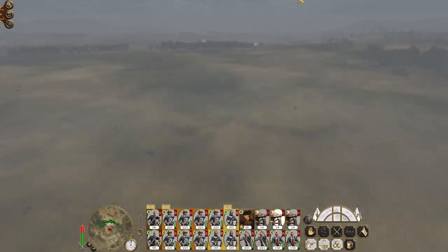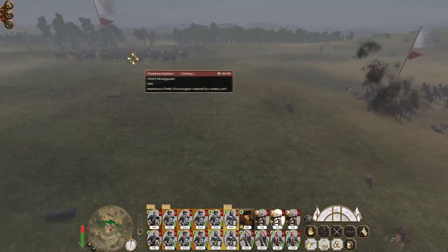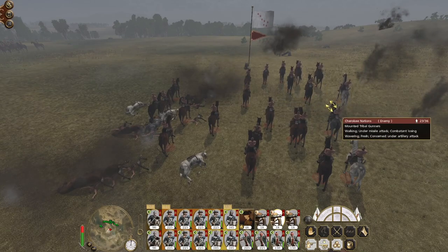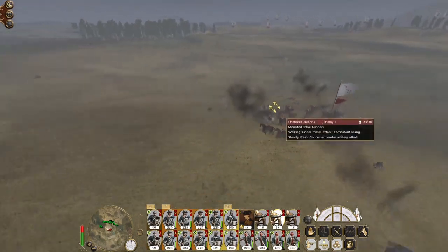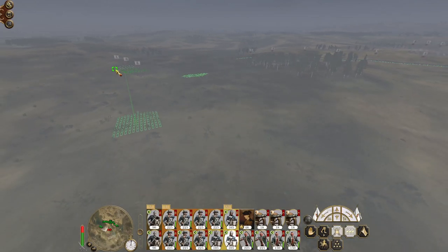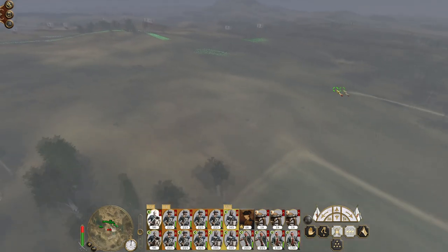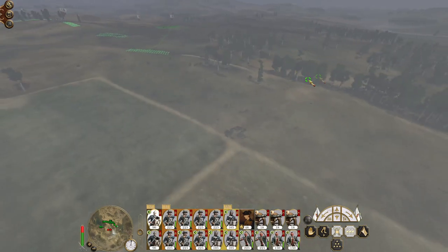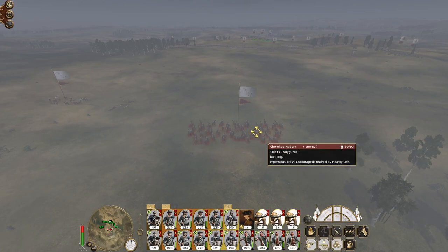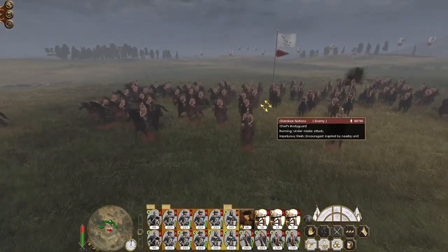They've split - some have gone for the mounted tribal gunners. Excellent shots. There's plenty more where that came from. Spread the cavalry out. They can deploy in the corners of the deployment zone as well, so you've got to be a bit careful. Got the guns focusing on the chief's bodyguard instead. Now he's running because he's under fire.